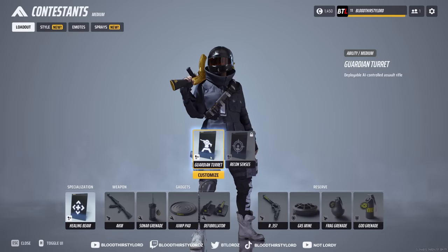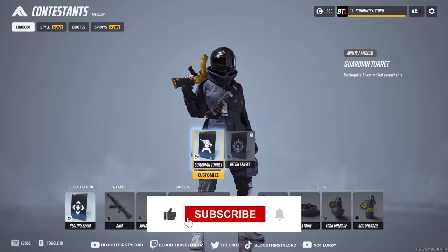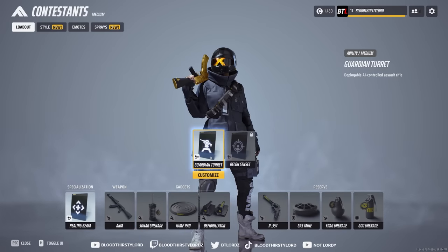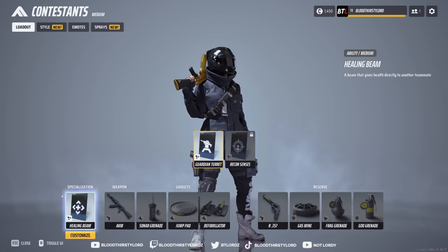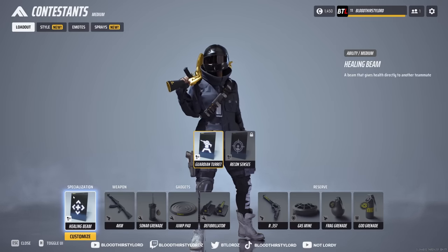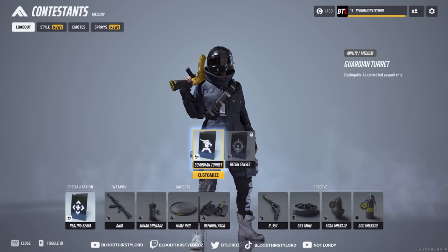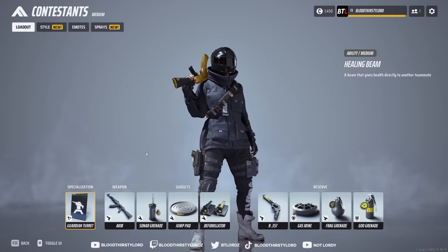You'll likely go for the guardian turret because this turret is immaculate. For the majority of game modes, especially in the ranked scene, guardian turrets shine a lot more than healing beams. Sometimes you may have two players, one with a guardian turret and another with a healing beam, plus a light or heavy class for your team comp in ranked. Guardian turrets have aim bot, they work really well, they hold down locations — very important when you're trying to cash out and win as a team.